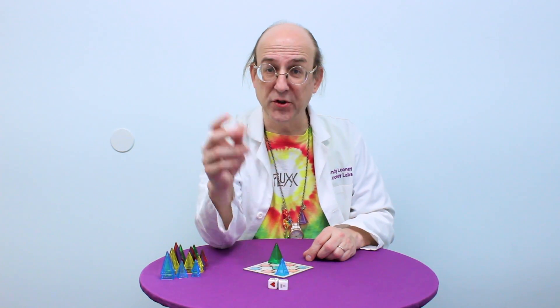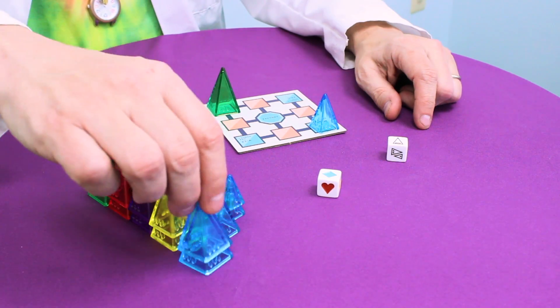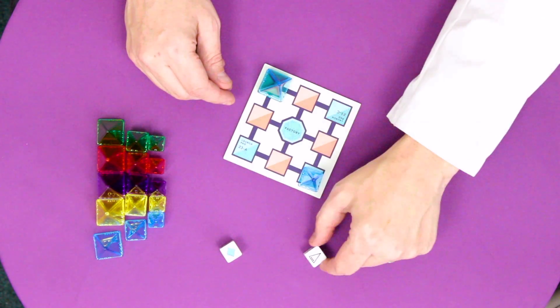On your turn, you'll roll the dice. This will determine what piece randomly appears in the factory, and it will also determine how many moves you will get. Each turn, you're going to have two, three, or four moves. In this case, I'm going to add a large blue to the factory, and I have two moves — one and two — because both landed on a standard option.